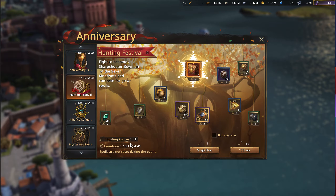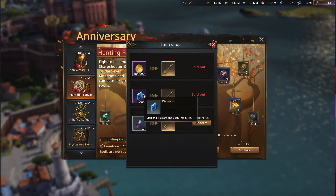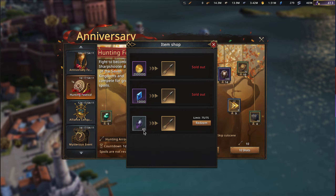The way this event works is you need to buy hunting arrows to get all these different prizes. Each arrow gets you one set of rewards. I've already used a couple of arrows — you get one for free, then by clicking the plus you can buy one more with 2 million gold dragons, one with 10k blue diamonds, and then you can buy up to 75 more for 40 black diamonds each. Quick math: 40 black diamonds times 75 equals 3,000 black diamonds total.